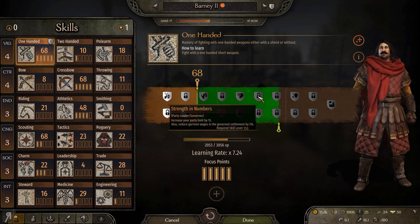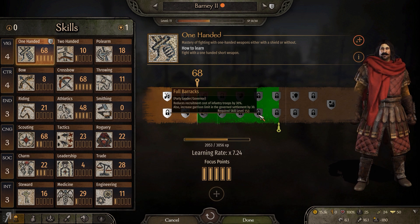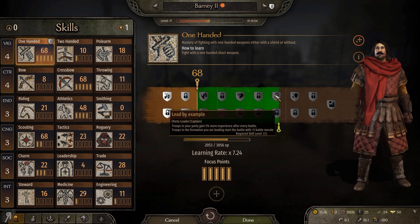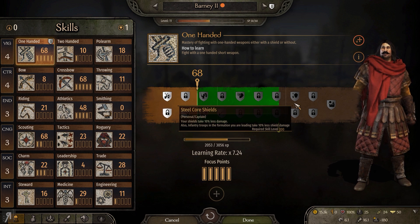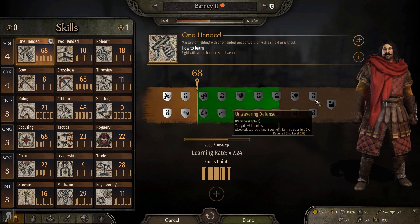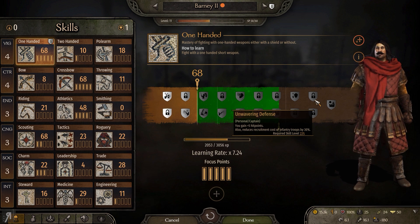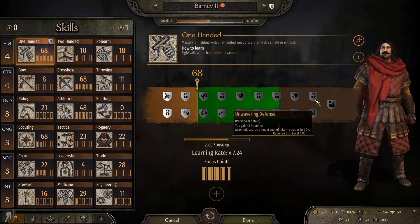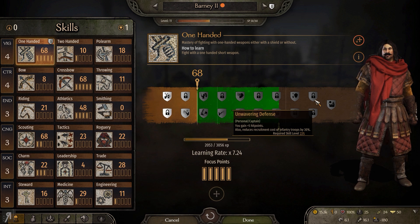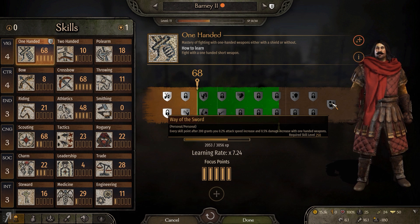For example, as you can see right here, it increases your party limit by 15 but also reduces garrison wages in the governed settlement by 5%. You also have reducing recruitment costs, increasing garrison limits and so on. There are just so many different things you can go for. You gain plus five hit points, which is pretty terrible, but you also reduce the recruitment cost of infantry troops by 30%, and if you've built up your relation with villages that's going to save you a lot of money. The final one: every skill point after 200 grants a 0.2% attack speed increase.